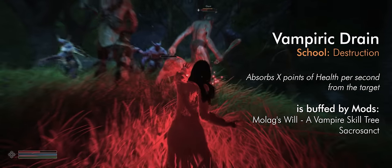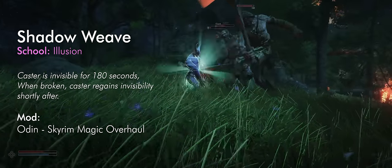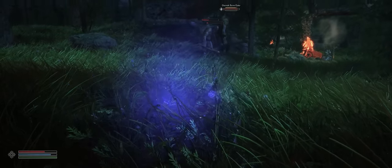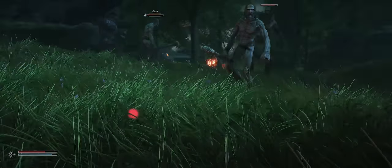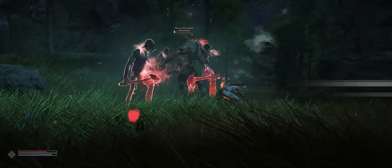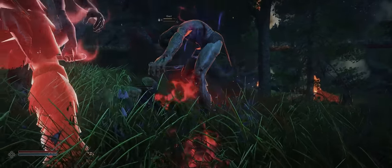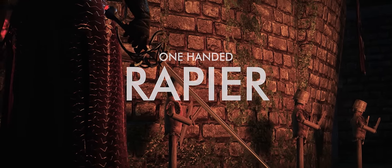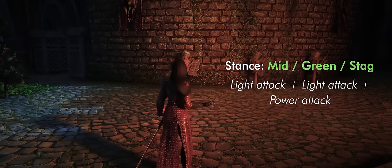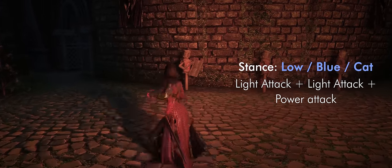Vampiric Drain is the bread and butter for any vampire, but now it actually scales thanks to the custom skill tree and the Sacrosanct overhaul. If you want to completely cheese fights however, the Shadow Weave envelops the user in shadows, turning you invisible, but more importantly pulling you back into invisibility after making an attack. It's a dual cast spell with a wind up time, so it does help to have a distraction in place. Shadow Legion from the Odin magic overhaul creates doppelgangers to fight their counterparts with relentless energy. If you need to regain health and magicka while staying on the offensive, Draining Shroud from Triumvirate is my top pick. One-handed rapiers have been added to the game with a few unique animations — here's some combos in the green and blue stance.